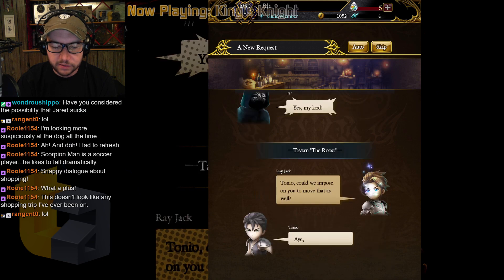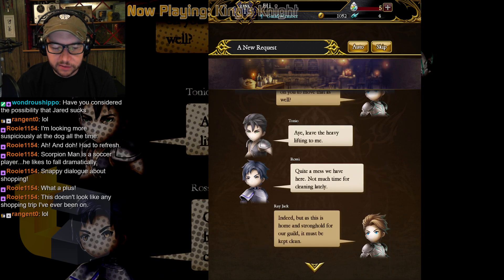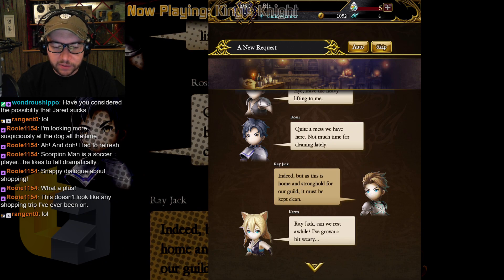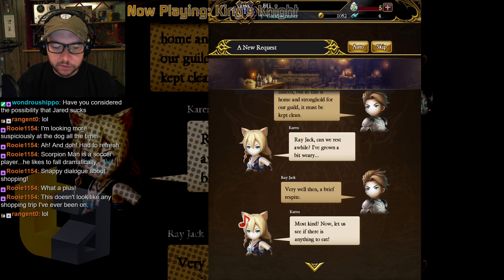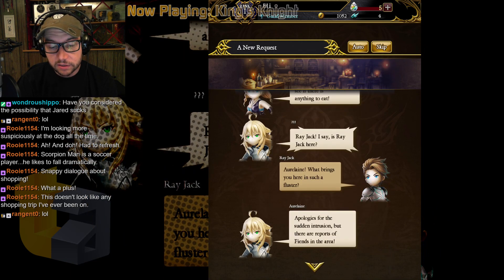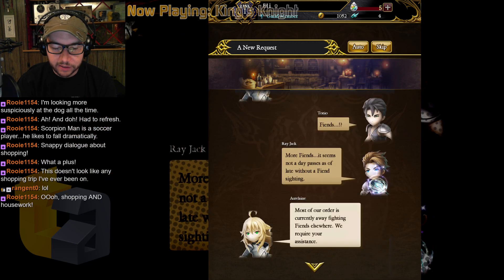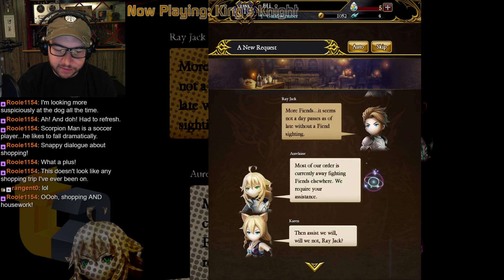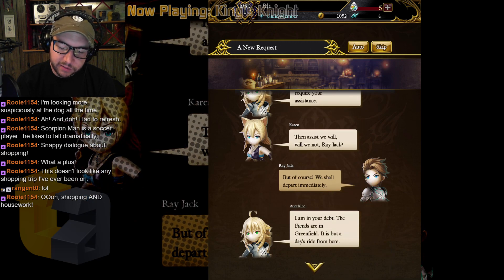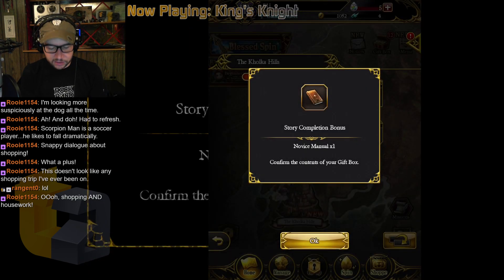Tony, can we impose on you to move that? I leave the heavy lifting to me. Indeed — this is home and stronghold for our guild. It must be kept clean. Rayjack, can we rest a while? Apologies for the sudden intrusion, but there are reports of fiends in the area. More fiends — not a day passes without a fiend sighting. We require your assistance. We shall depart immediately — the fiends are in Greenfield, a day's ride from here. Just let me play — I don't want any more freemium menus.